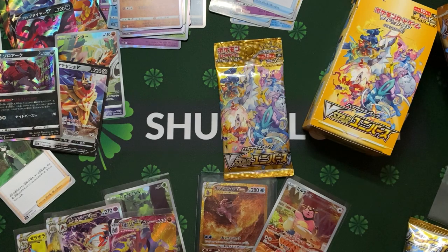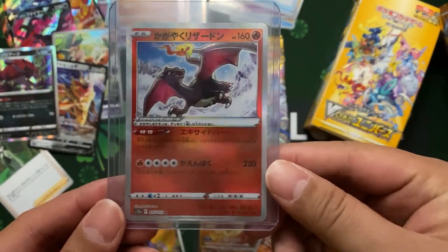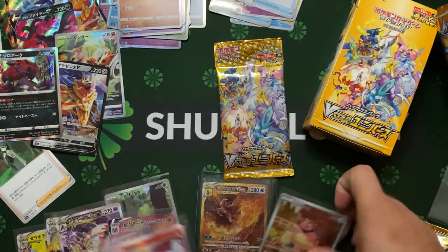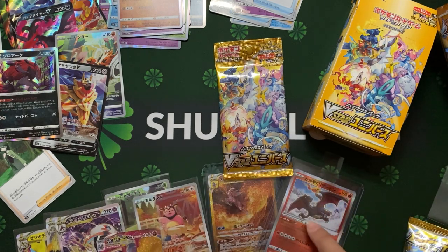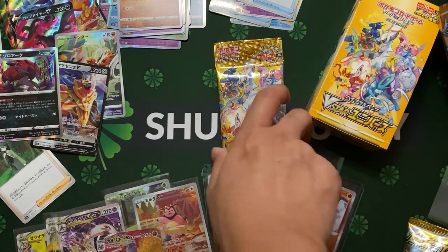Just nice that I was looking at this — everybody's saying Charizard, Charizard, Charizard. But there's also a very nice SR Charizard — two of it!